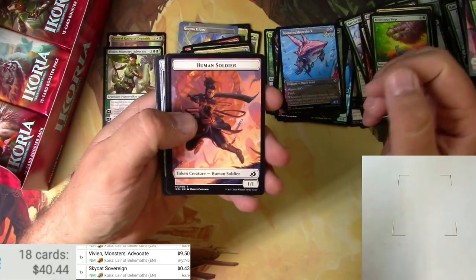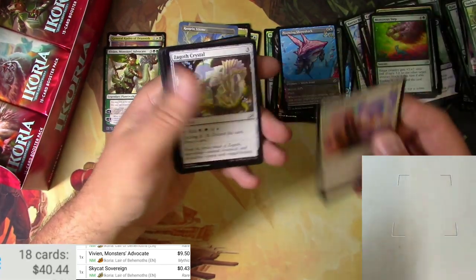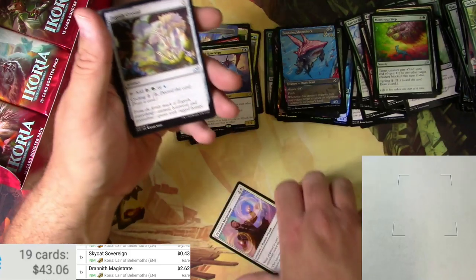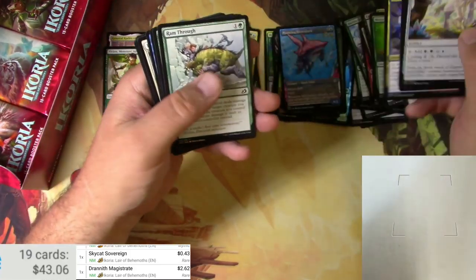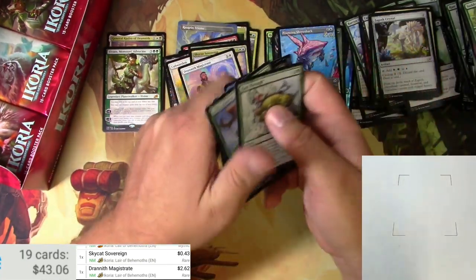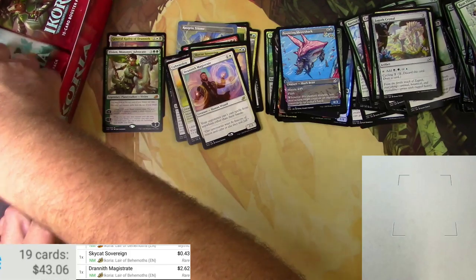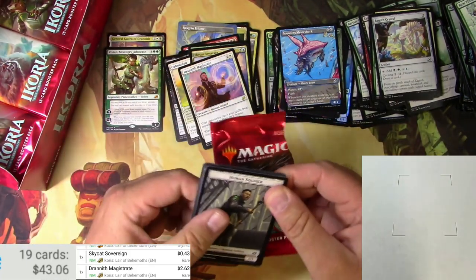I do like the full art tokens they've been doing lately. Drannith Magistrate — it's a good rare, couple bucks. Channeled Force. Okay, about halfway through the box now.